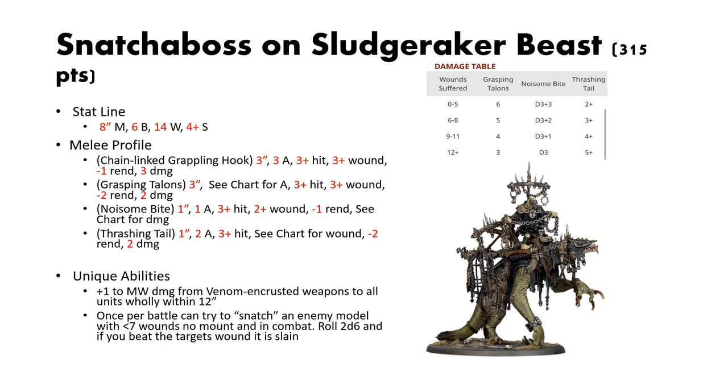The Grasping Talons also have a degrading chart for damage. Last but not least, the Thrashing Tail has 1-inch reach, 2 attacks, 3s to hit, a degrading chart for wounds, 2 rend, and 2 damage.